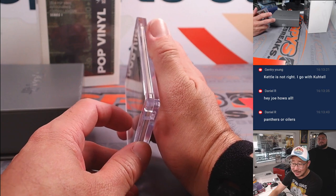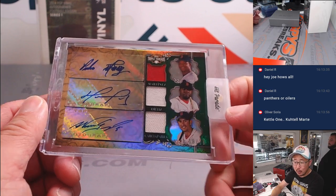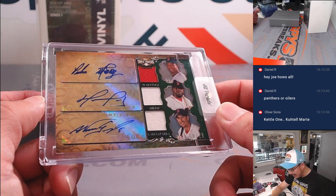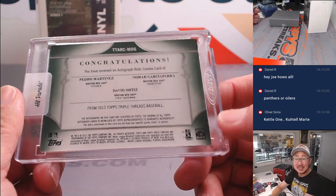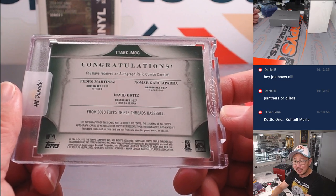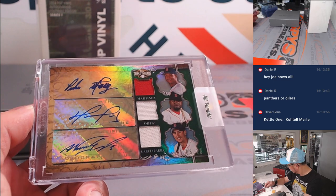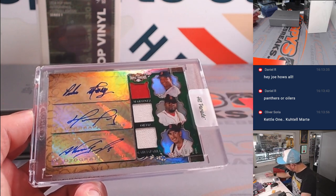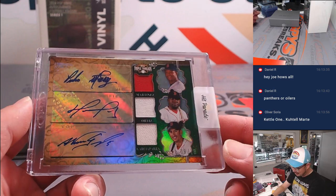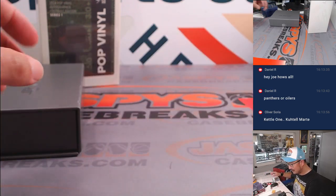So this is all licensed edition. Whoa! Triple Relic, Triple Auto, all Red Sox — 8 out of 18. From 2013 Triple Threads Baseball. Pedro Martinez, Nomar, and David Ortiz. That is strong. And that's Nick Stover with the Boston Red Sox. Congrats, Nick.